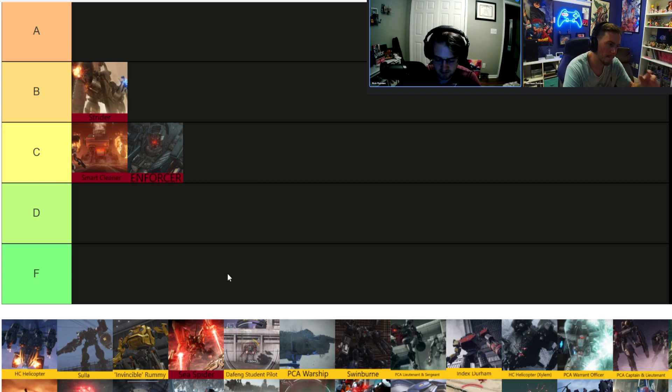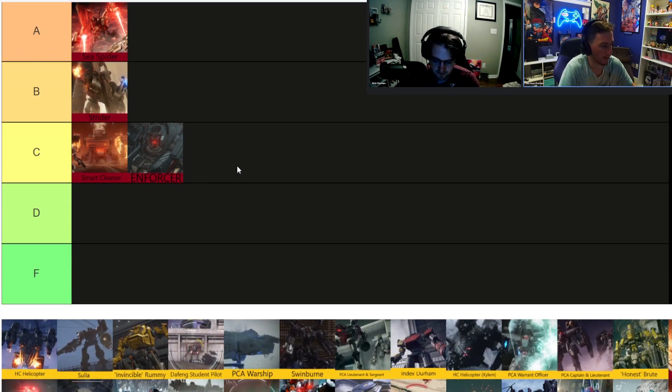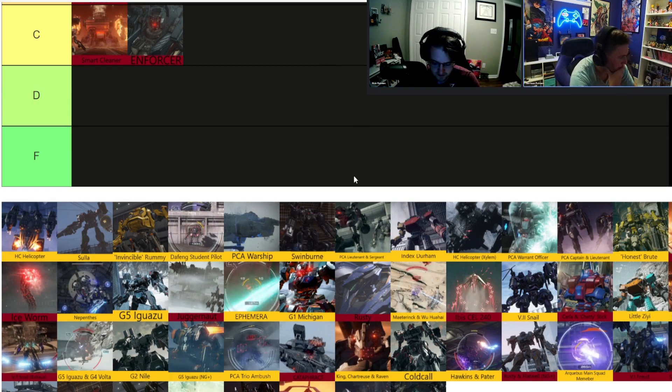Sea Spider — I thought it was a pretty good fight. I'd probably rank it A. It was just challenging enough, it hit for a lot and was pretty quick, but if you could stagger it you could do serious damage with the right build. I ended up switching to Songbirds and that did major damage. Now I think this fight is essentially trivialized after the patch — they nerfed its health and damage output. That pounce attack was pretty devastating. I think it's a great fight.